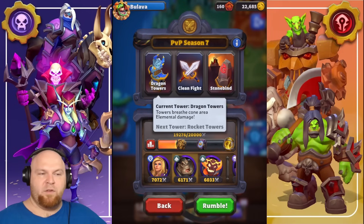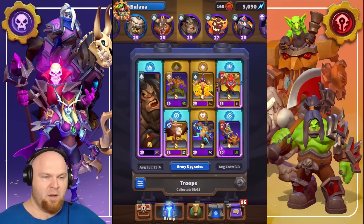Dragon Tower is what we need to take into account. Let's take a look at today's deck — it's going to be our friend Rend. Griffon Rider is needed 100%, because Griffon Rider against Dragon Towers works really well, it does a lot of damage. In some cases it can kill it solo, depending on the level difference between your Griffon and the tower. It's super deadly and it's only 2 gold. And as well as Witch Doctor — these two are huge damage dealers that the towers cannot kill.